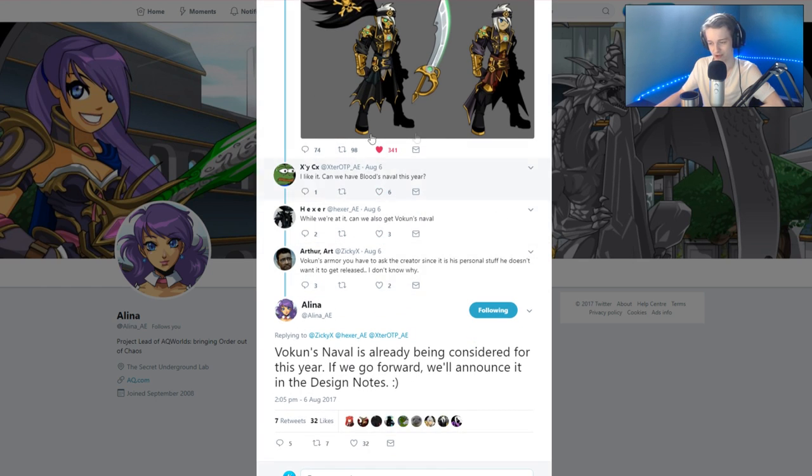In the replies on the tweet, Vulcan's Naval is already being considered for this year. If they go forward, they'll announce on the side notes. Arthur had asked if Vulcan's Naval would be one of the two navels this year — last year they got three navels but one was just a recolor, so that doesn't really count. You usually get two navels and two pirate captains a year.